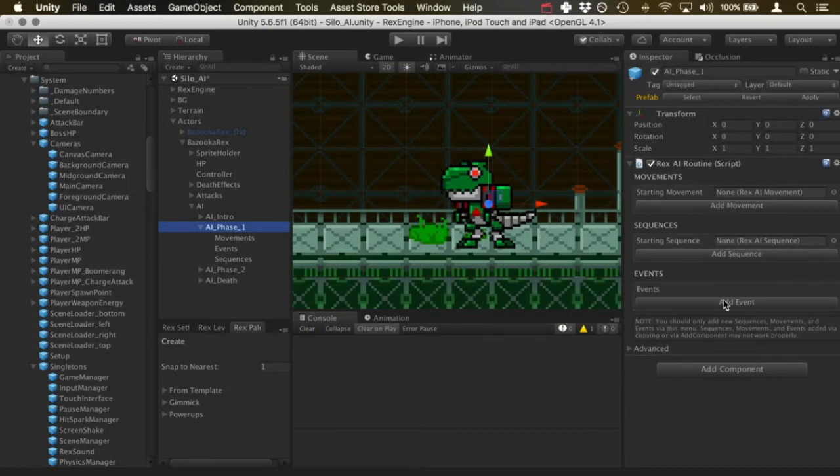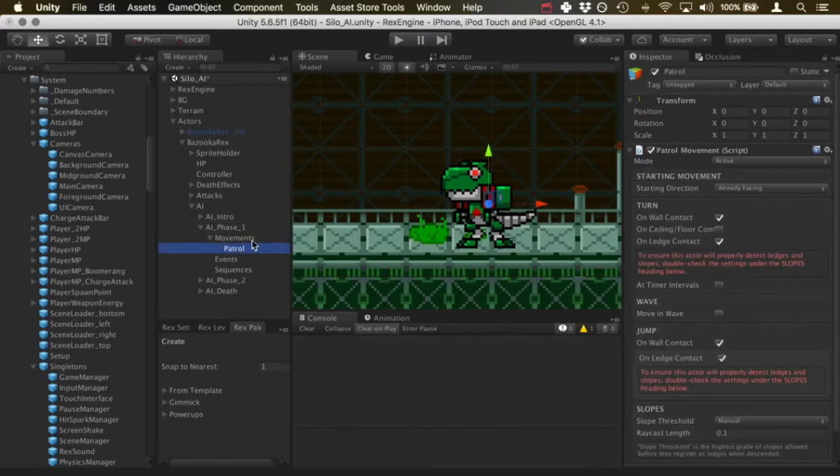Looking at the inspector, he's got nothing under movements, sequences, or events — that's what we're going to add. To start, let's get this guy running back and forth and changing directions when he hits the wall. To do that, click under movements and click the add movement button. What we want specifically is the patrol movement — that's the basic movement, just moving back and forth and turning around when hitting a ledge or wall.